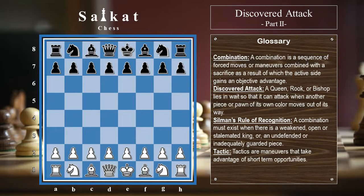This rule is known as Silman's Rule of Recognition. It is named after the American chess master Jeremy Silman, and the rule goes: a combination cannot exist without one or more of the following. First, a weakened or open king. Second, a stalemated king — meaning the king is not under check but has no other squares to go, as if the king has been paralyzed or choked. Third, an undefended piece. Fourth, an inadequately guarded piece. If these four things are present on the board, there is a possibility of a winning combination.